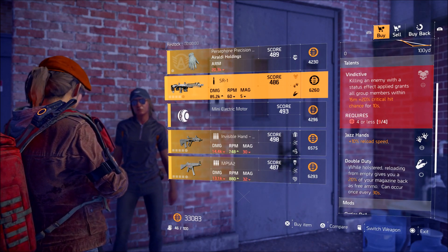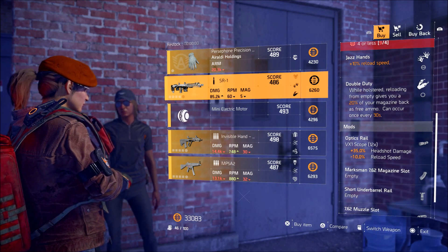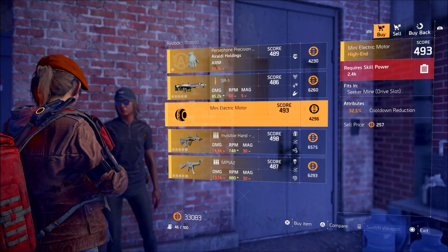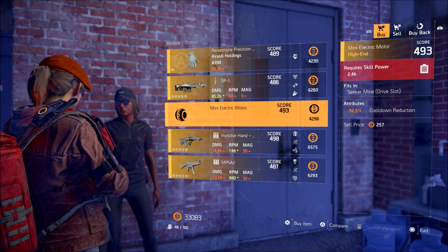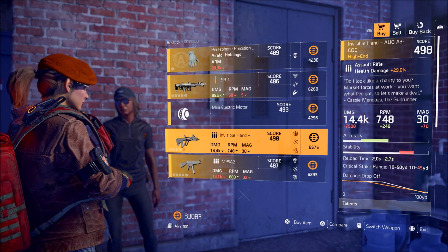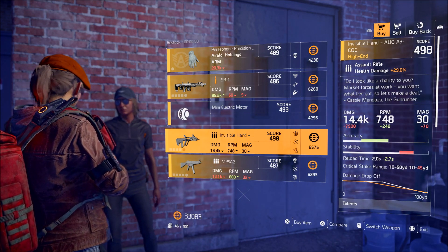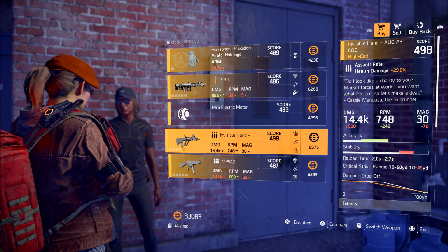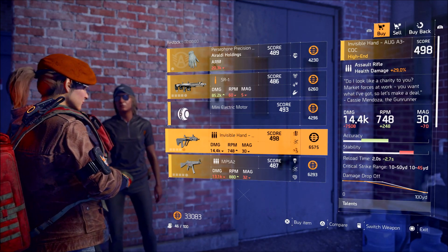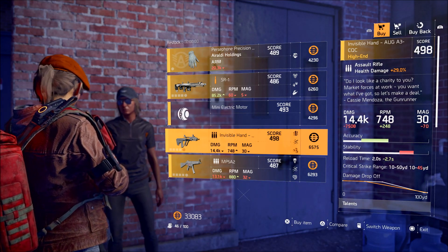Jazz Hands is just the usual 10% reload speed and Double Duty, which we've already covered. You have the Mini Electric Motor, which is for Seeker Mines. You also have the Invisible Hand, which is an assault rifle. Its flavor text reads: 'Do I look like charity to you? Market forces at work. You want what I've got? So let's make a deal.' — Cassie Mendoza, the Gunrunner.